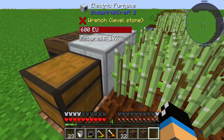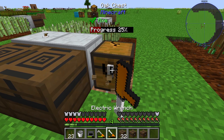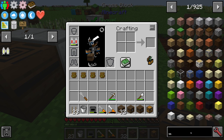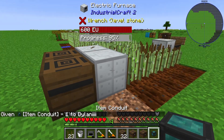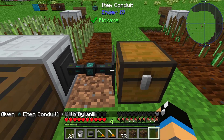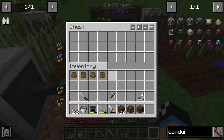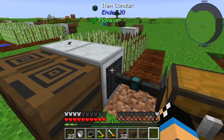If you use a simple conduit, for example a normal pipe or item conduit, take it this way and use a chest configured with insert and set it to always active.